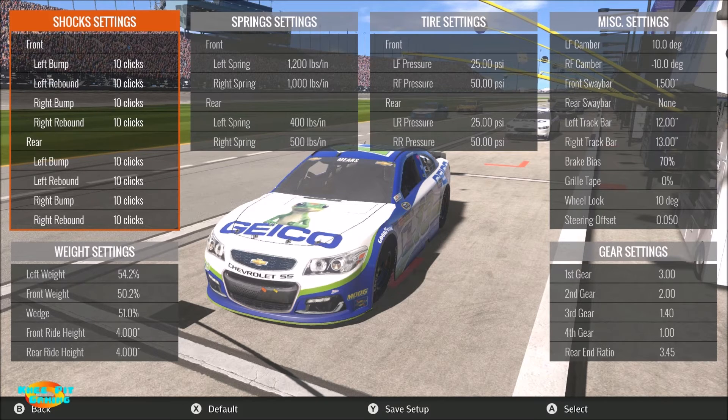Wedge is at 51.0%, which gives a little tug on the wheel and a bit of security going into and off the corners without hurting the speed. Front and rear ride heights are at the minimums of four inches. Now let's move on to the spring settings.